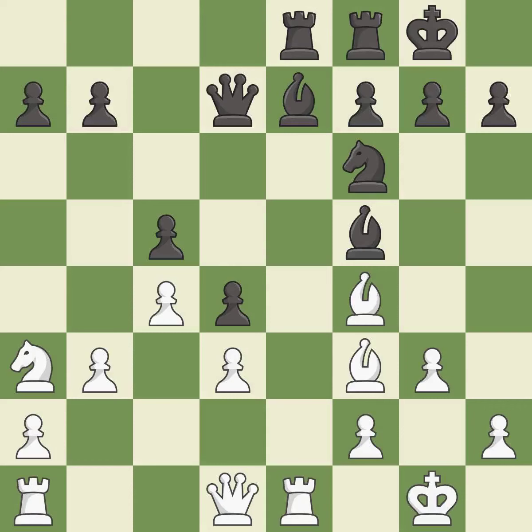This move puts the queen on a safer square — it is best. This mobilizes the knight, allowing it to control more of the board — it is best. This kicks an opposing knight — it is good. This wins time by threatening a rook and forcing it to move away — it is best.